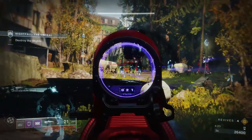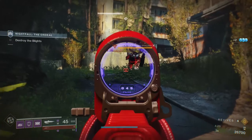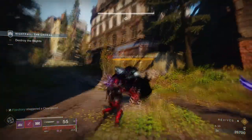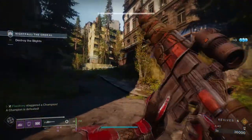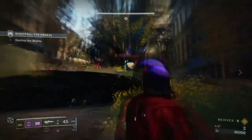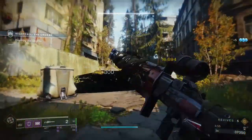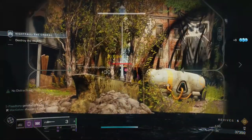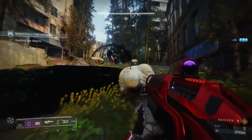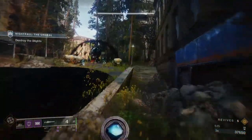After you kill the overload champion there's gonna be two unstoppable champions in the blight. Kill everything first. If you see one coming up to you, kindly back off because he will mess you up. What I did was tell my team to put him down and we all sworded him — you can see he gets instantly melted. This is a great way to kill the unstoppable, but be careful because there are two of them.